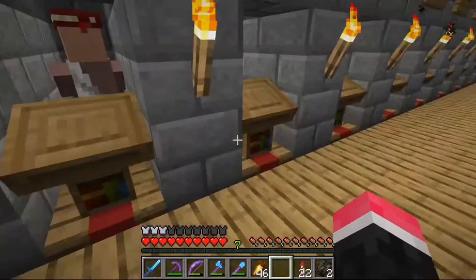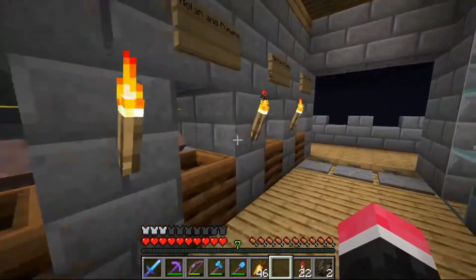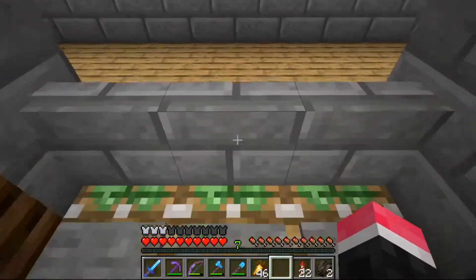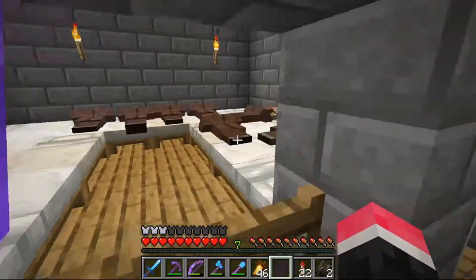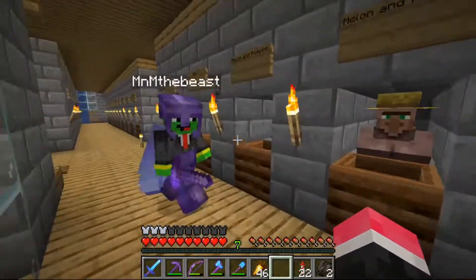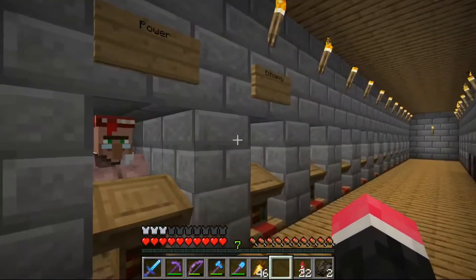Here is where we keep every single villager - librarians and farmers. This one traps the villagers in so they can't escape. It's just a sleeping room downstairs and there are some more villagers.